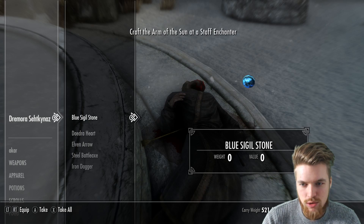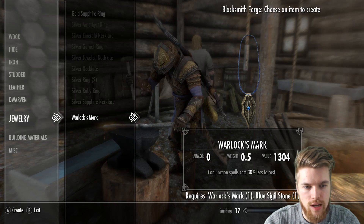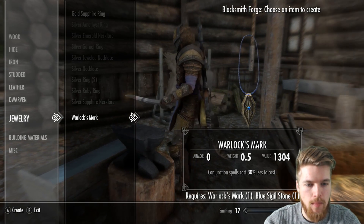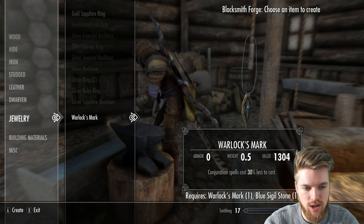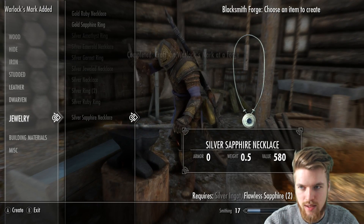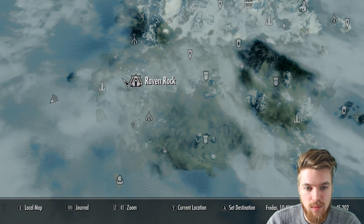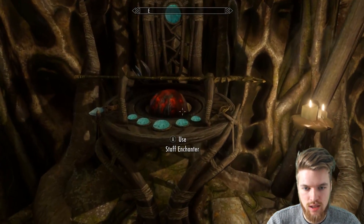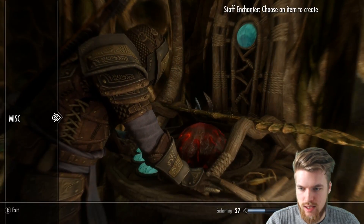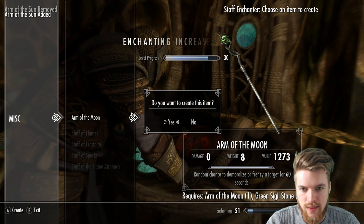Now we can finally use the sigil stones to craft the ancient weapons, including two staffs and one amulet. We can fix the Warlock's Mark, making conjuration spells cost 30% less to cast — it's decent but not the best thing in the game. We can go to an enchanting altar to finish off our staffs. In order to finish this quest we had to come all the way to Solstheim to tell Mithrin where we can find a staff enchanter. Now we can use this to finally finish off the Arm of the Moon and the Arm of the Sun.